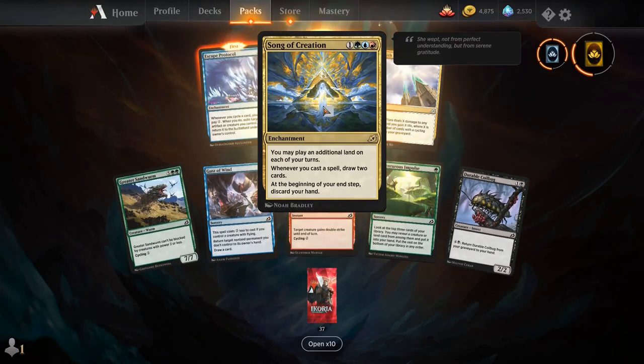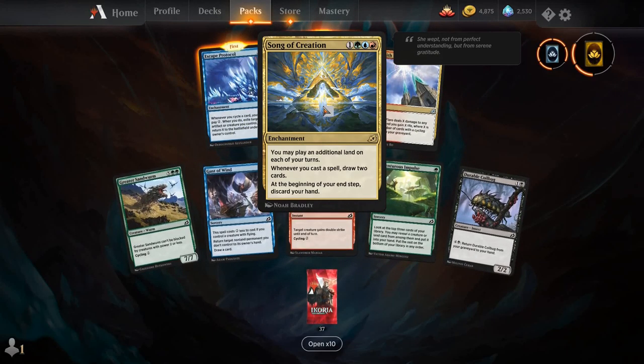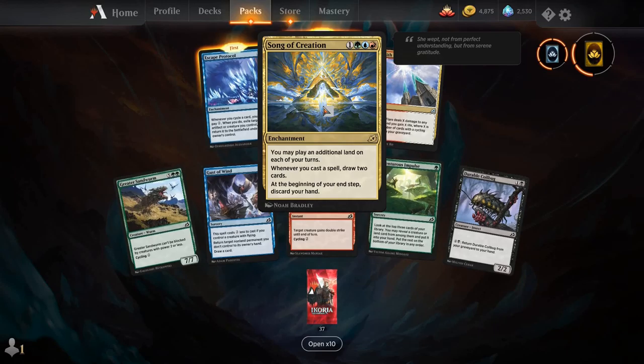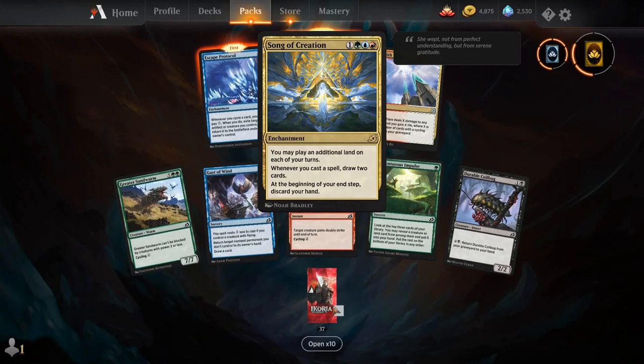Song of Creation has gotten a lot of brewers very excited. For one, a green, a blue, and a red, you get an enchantment: you may play an additional land on each of your turns; whenever you cast a spell, draw two cards; at the beginning of your end step, discard your hand.